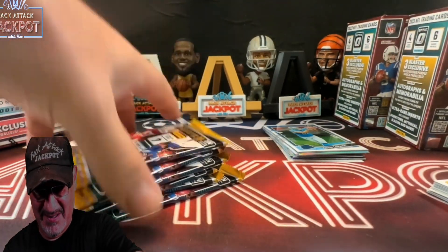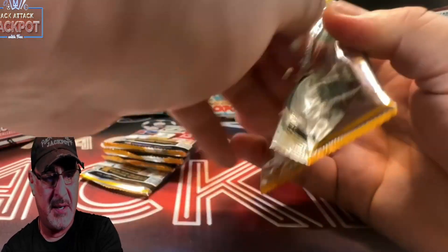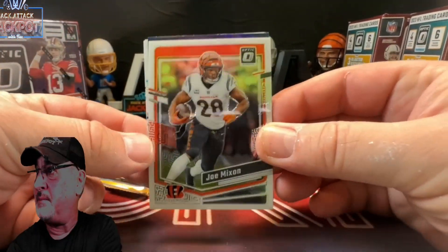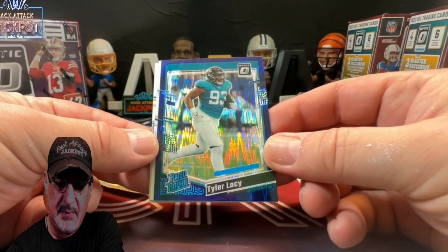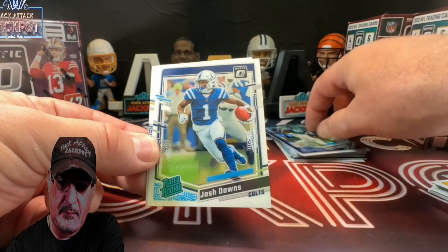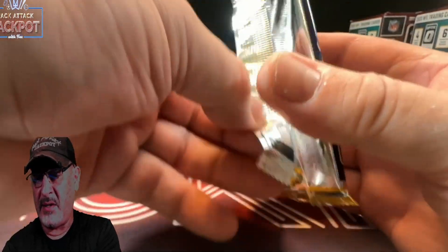No security tag. Bummer. All right, pack — Box number two, can we do any better? Because box number one was a dud. Joe Mixon, another Bengal — there you go, Seth. Tyler Lacey on the purple shock — that's a big boy. Josh Downs and Eric Dickerson.